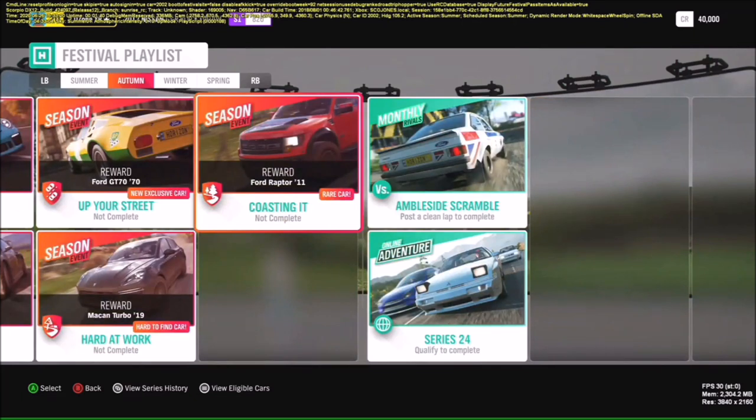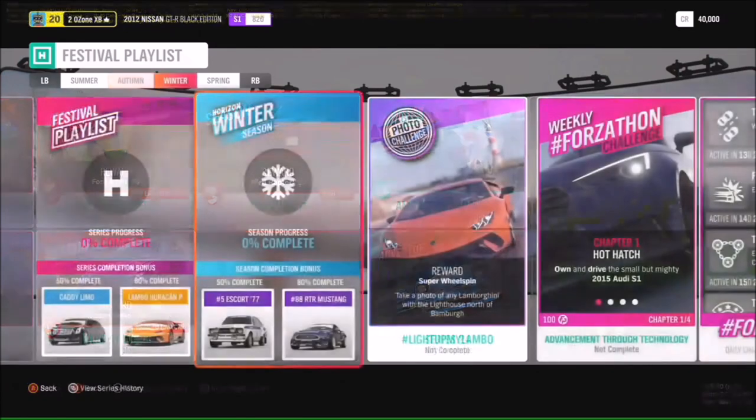We have another exclusive car added for Series 24: the Ford GT70 — an absolutely amazing car with history behind it. We'll be talking about it in the Forza Monthly stream after this, so make sure you stick around. There's also the chance to win the Porsche Macan Turbo by completing the Hard at Work season event.